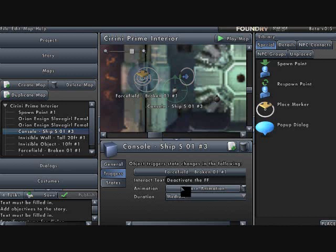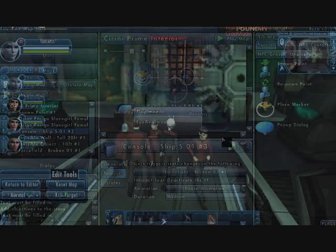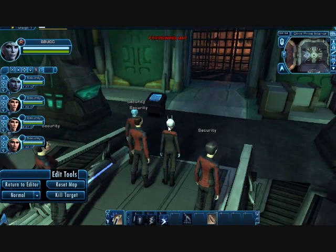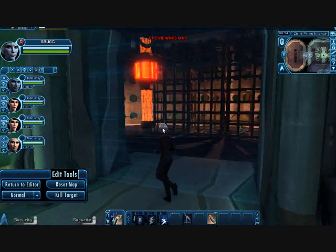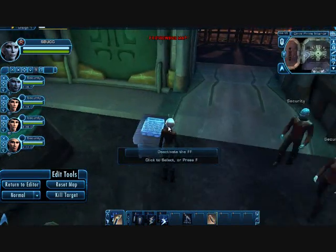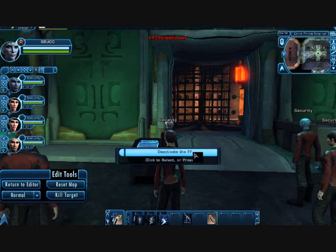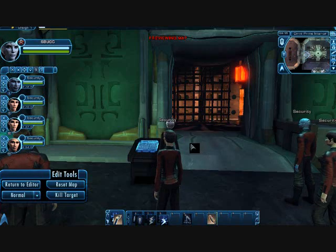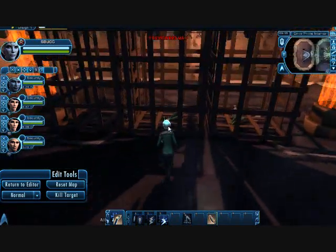You can also choose an animation associated with your toon as you interact with the console. Here I am back on the map — there's the force field. Nothing happens when I walk up to it, but the console is flashing and I can interact with the console and choose to deactivate the force field. Once I do that, the force field disappears and I can go in and rescue the Orion slave girls.